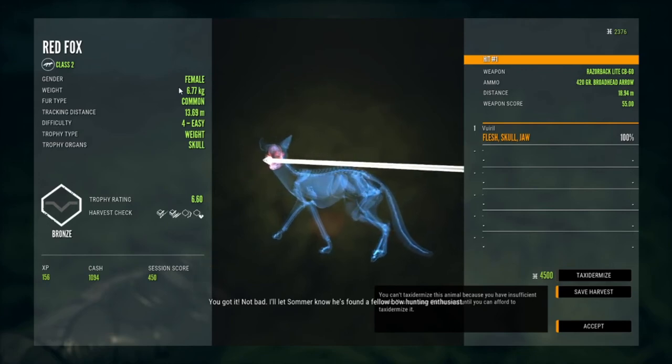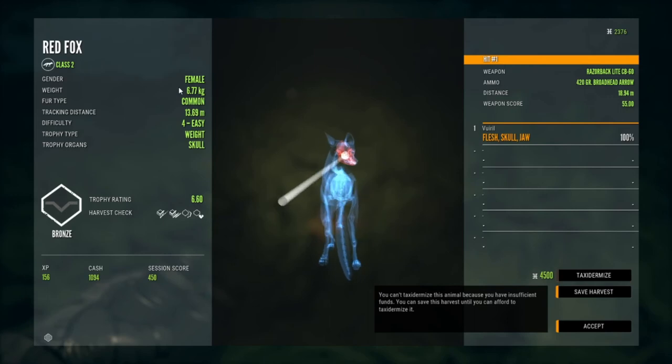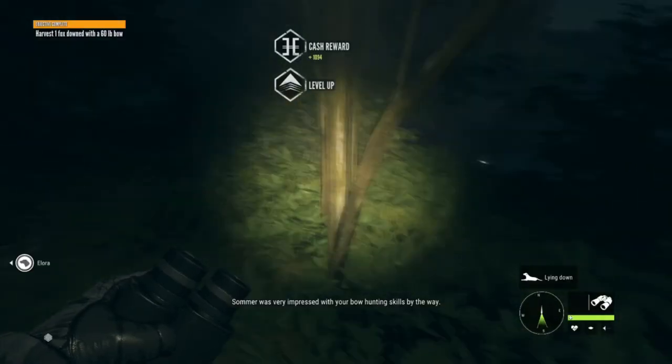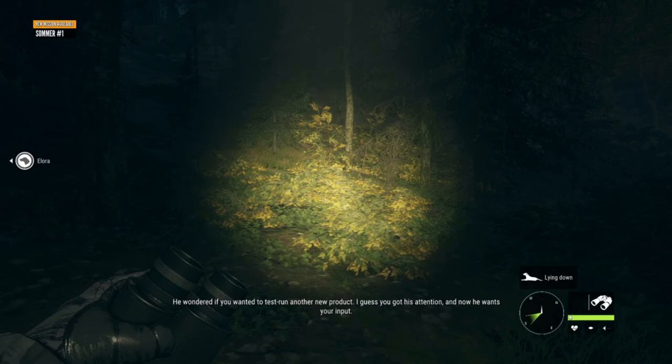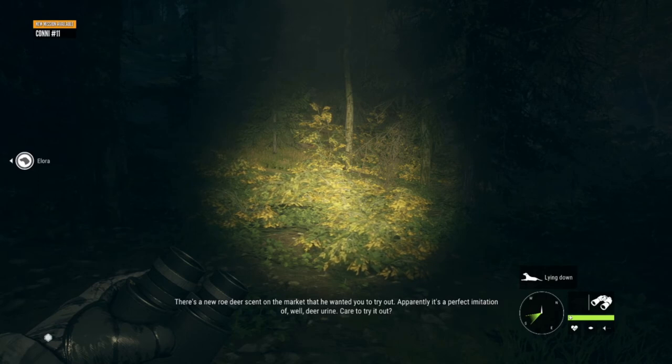I hit in the brain. I'll let Zomel know he's found a fellow bowhunting enthusiast. Zomel was very impressed with your bowhunting skills, by the way — he wondered if you wanted to test run another new product. He got your attention and now he wants your input. There's a new roe deer scent on the market that he wanted you to try out — apparently it's a perfect imitation of deer urine. Care to try it out?